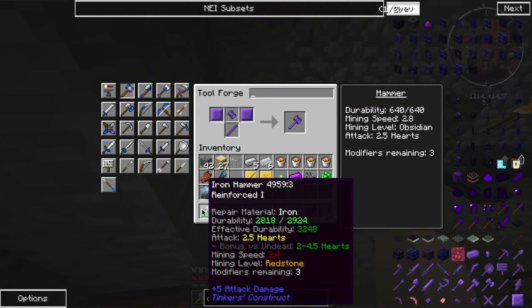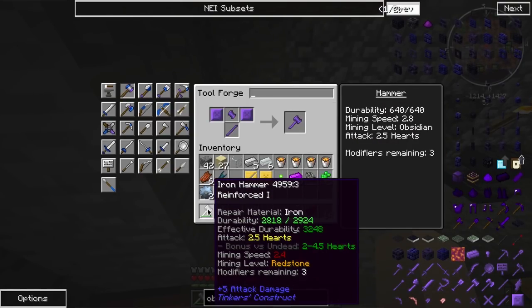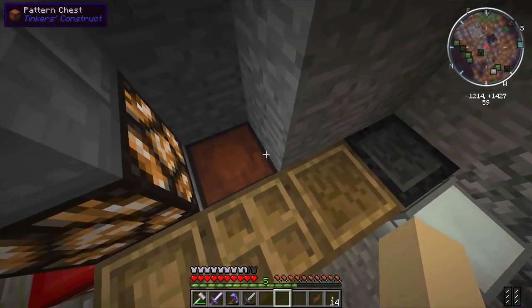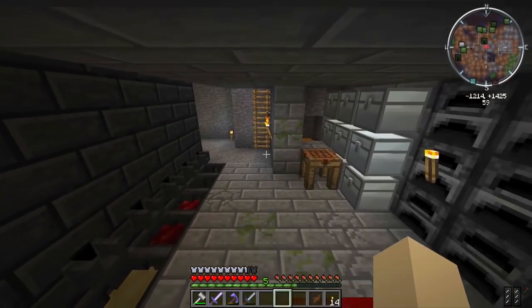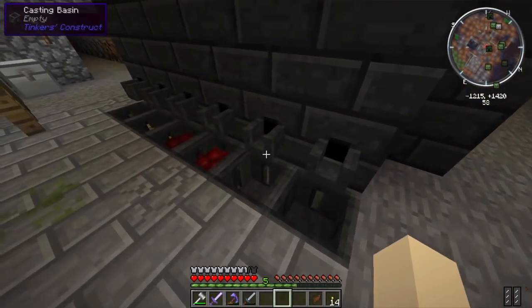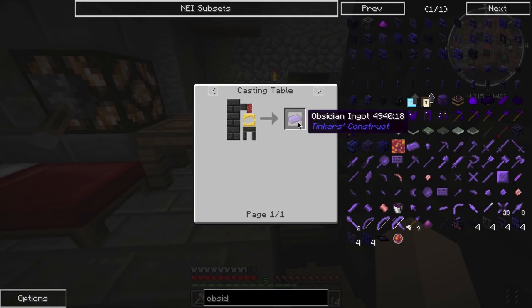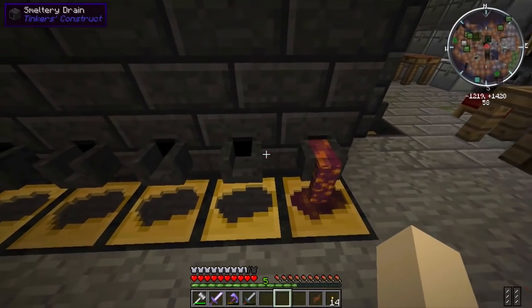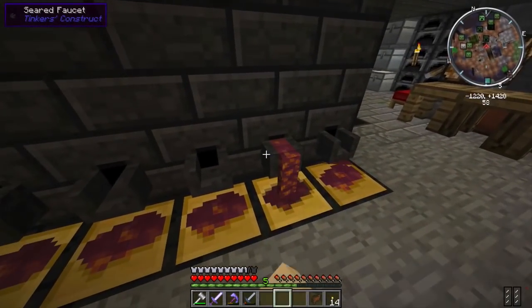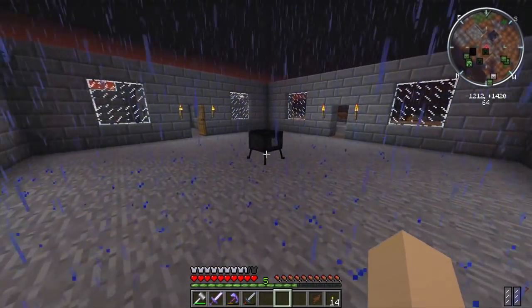640 durability — oh wow, it has like no durability. Mining speed 2.8, mining speed 2.4 — okay, so we don't want to use this for everything, just for special cases like mining skystone. Can you make molten obsidian ingots? Yes, okay, that's good. I hear our meteor shield up there destroying meteors — that thing is working overtime.